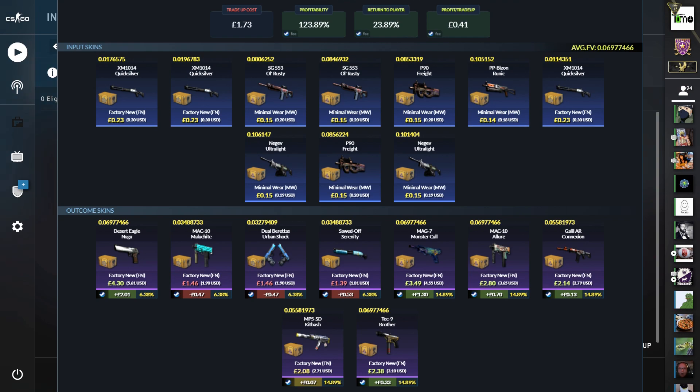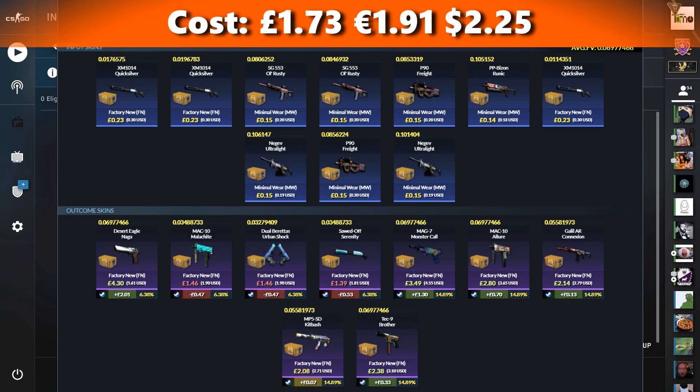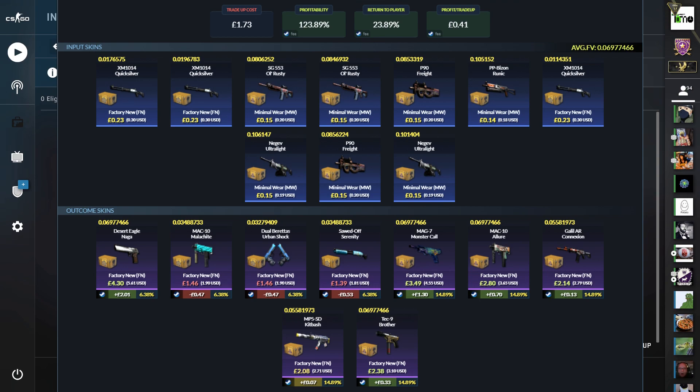Your average float needs to be below 0.07 for all Factory New outcomes, and it's going to cost about £1.73, so €1.91 in Euros or $2.25 in dollars. We get a near 24% return and nearly 81% chance to profit. That's on all of the Fracture outcomes, and then the best money is the Desert Eagle Naga from Chroma.